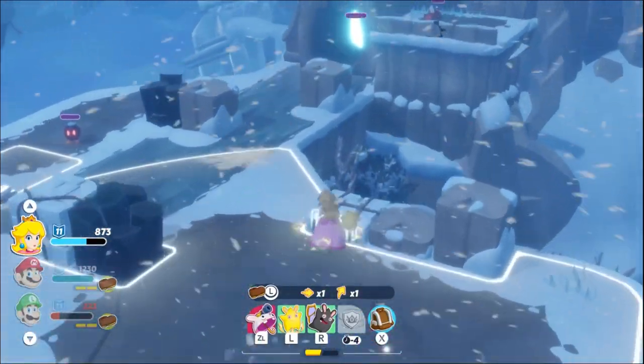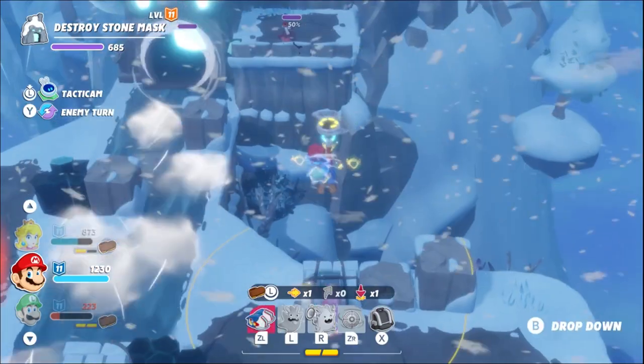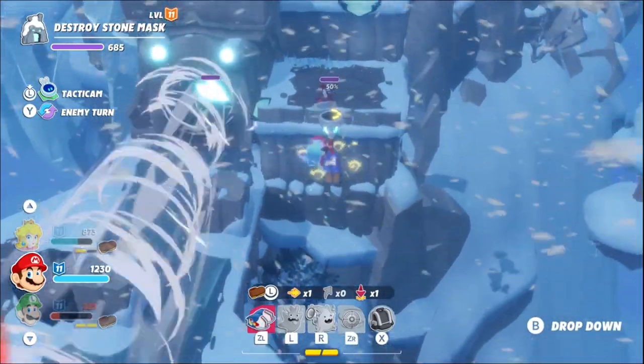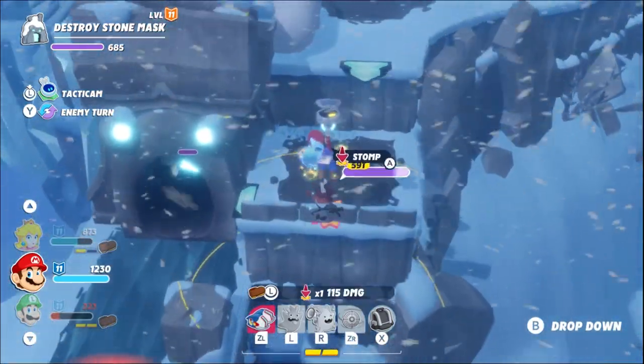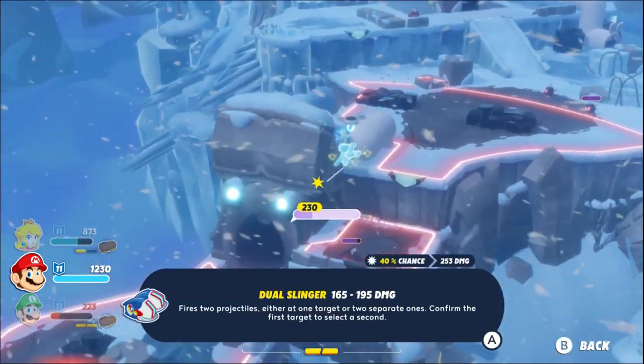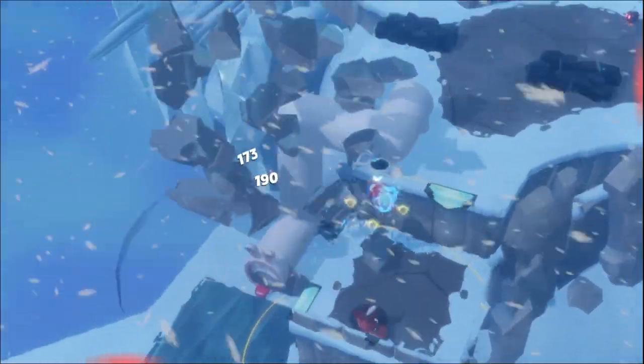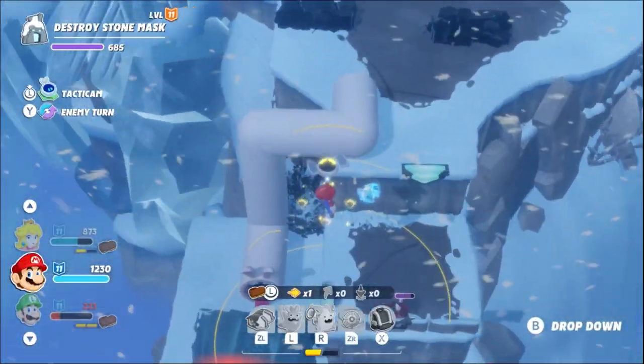Now onto the map. Let's take advantage of Mario's jump shot ability to break this first stone mask without getting locked out of our movement. This isn't strictly necessary because there's a Bob-omb here that we could use, but it's easier and faster this way. This isn't why I need Mario though.